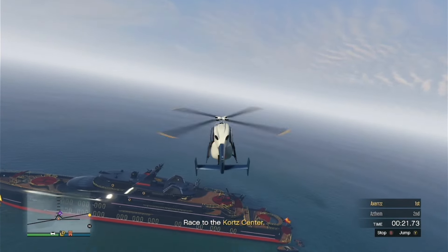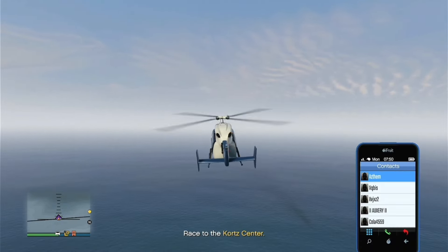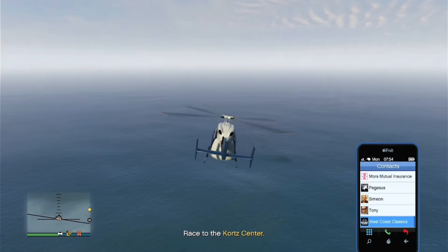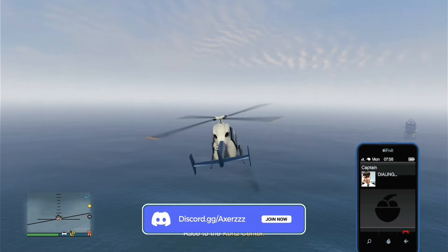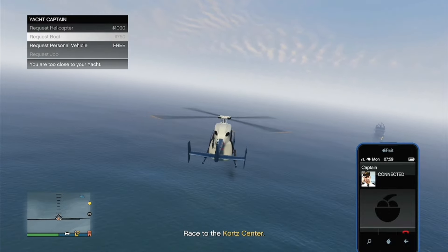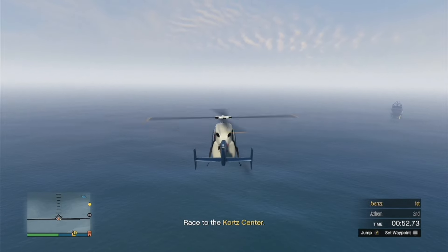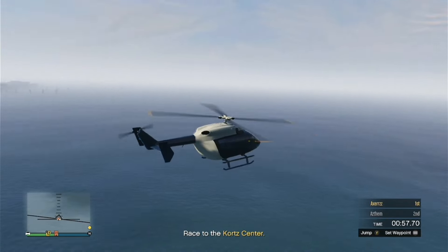Once you make your way over to the yacht and your friend is in the sprint race, get out your phone, head over to Contacts, and call the Yacht Captain. Now call in the car you want to merge. Make your way over to your office garage and request your personal vehicle — in this example, the Osiris. Once requested, you should be spawned in with the car in this position.